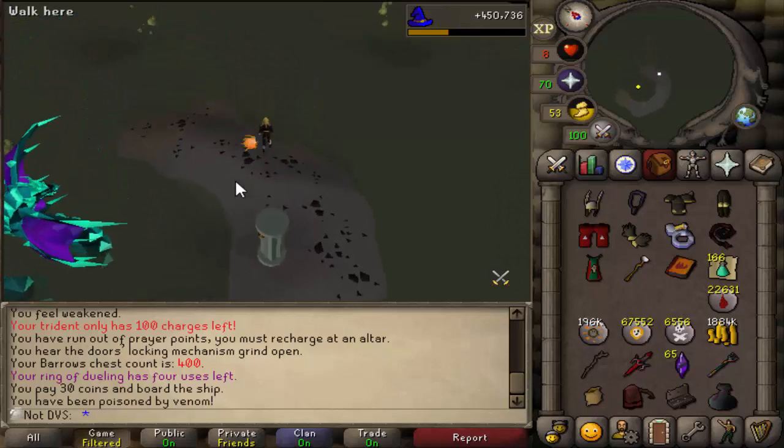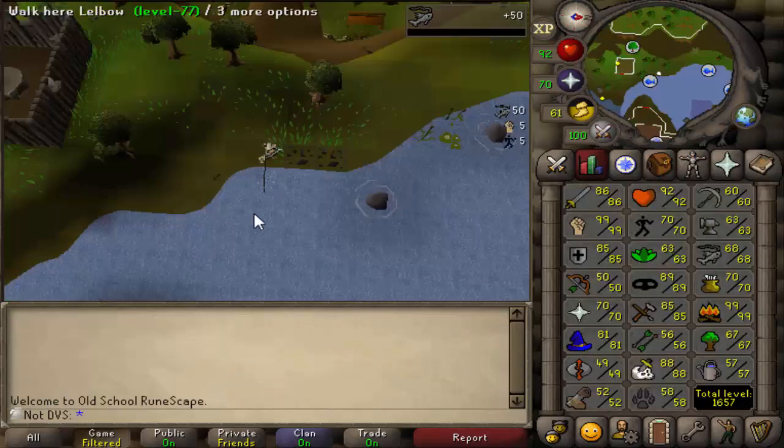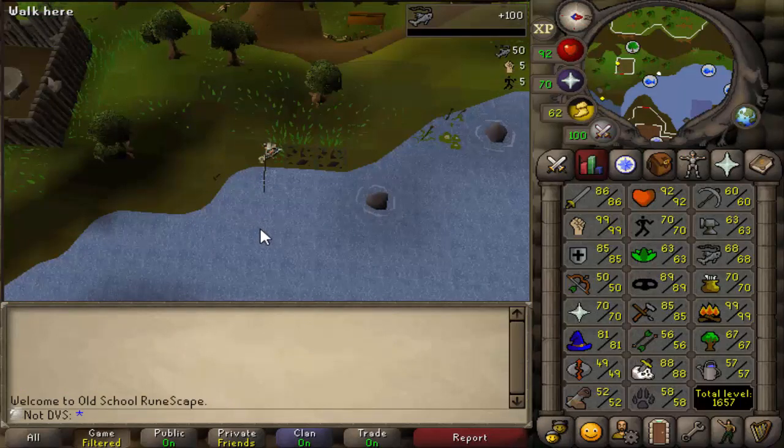Also since I need an empty inventory for doing Mess Hall after. For those of you that don't know, you can fish minnows at 82 fishing, and being 68, that means I need about 1.8 million XP, so this is going to take around 40 hours to get. Since it's so AFK, the XP is really consistent though, so I should be able to get it done in like 3 days.